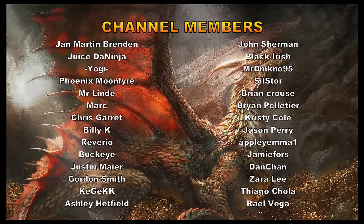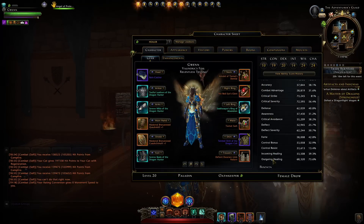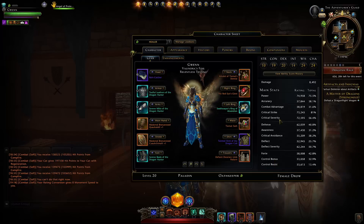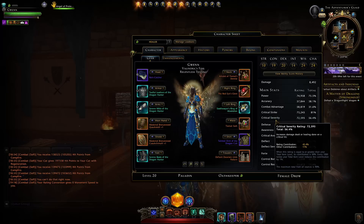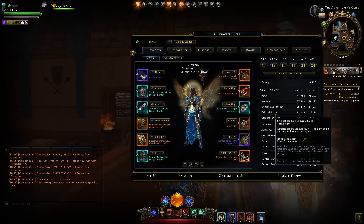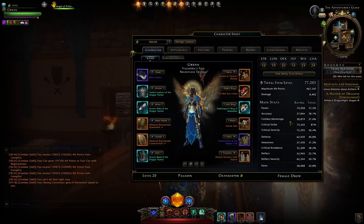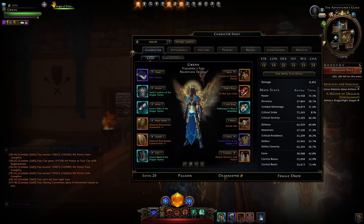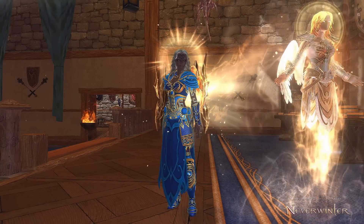A special thank you to all of the channel members for the added extra support. As a healer you want to focus on capping out your power — you can get to a maximum of 90% — and your outgoing healing. You want to get a balance between them. Then lastly you want to go for crit strike and crit severity; generally I prioritize crit severity and then crit strike last. I'll be coming out with a published build in the near future specifically for my paladin healer. So let's go over all the gear pieces for a general healer.